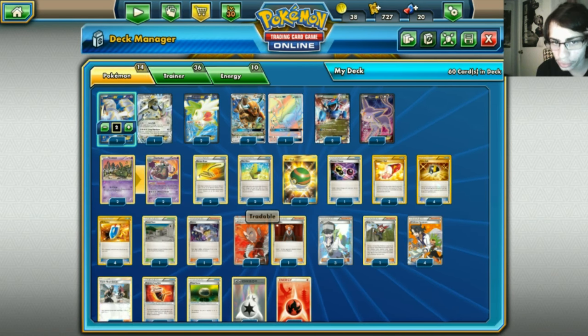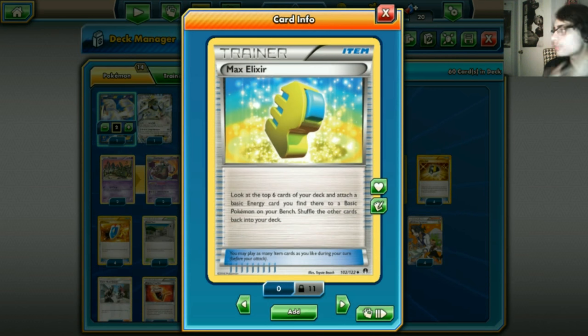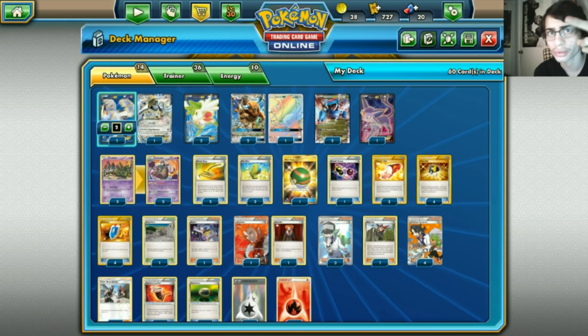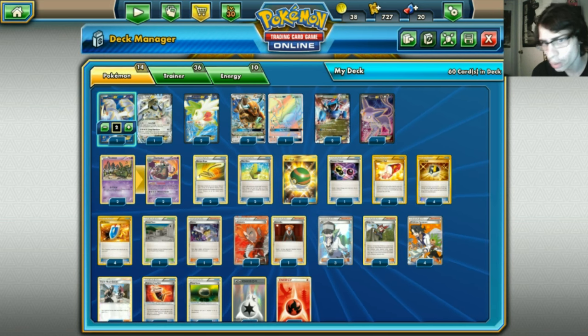We've got two Max Elixirs. You're probably wondering what's the point of Max Elixir when you have two attackers that rely on DCE. Turn one Beastly Fang - Beastly Fang just takes two turns to power up normally, but with Max Elixir if we hit a Fire Energy, we can try and do a turn one Beastly Fang. This is super important against decks that play a lot of EXes. We play Max Elixir as a way to power up Salamence in one turn and apply as much pressure as possible. We actually run one Max Elixir.